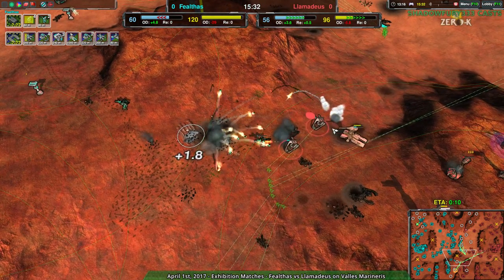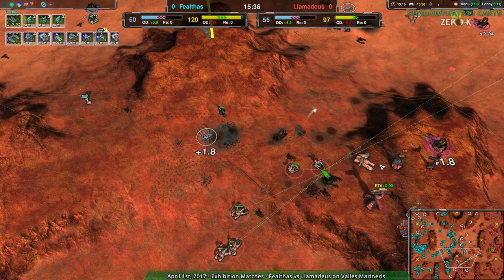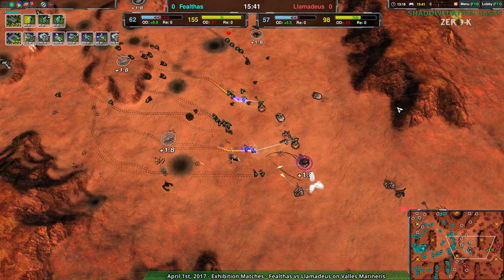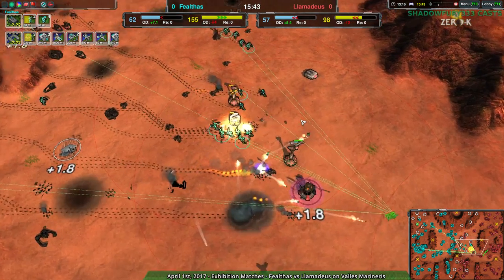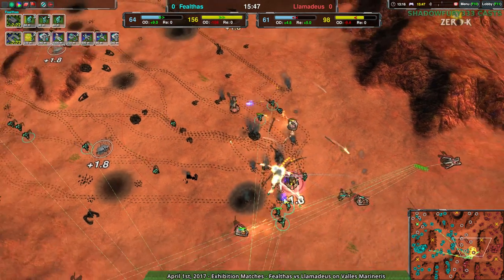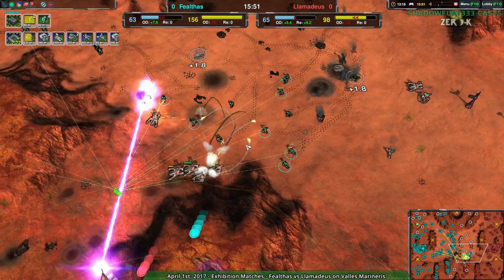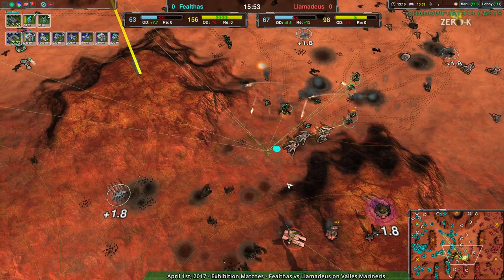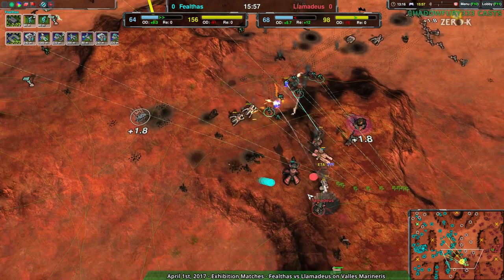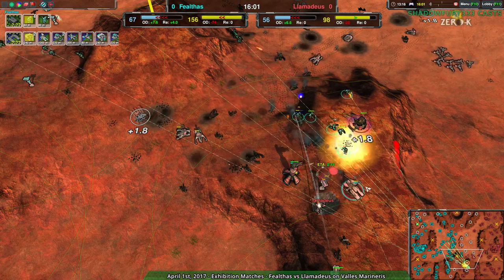Yeah, all these Flails — kind of useless. Four Flails coming in, not doing all that much. Fealthas is basically just throwing units in — this is a meat grinder. They figure they have the economic advantage and can win the War of Attrition. They can throw away units, donate metal if they have to, and will still ultimately get a military advantage. They still have the economic advantage. Although the reclaim could be turning against them — it's close enough that if Llamideus reclaims smartly, we could still see this turn around.